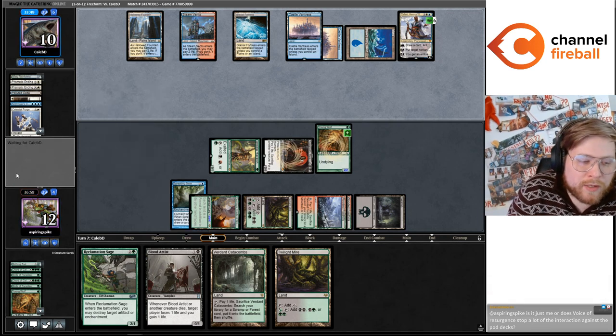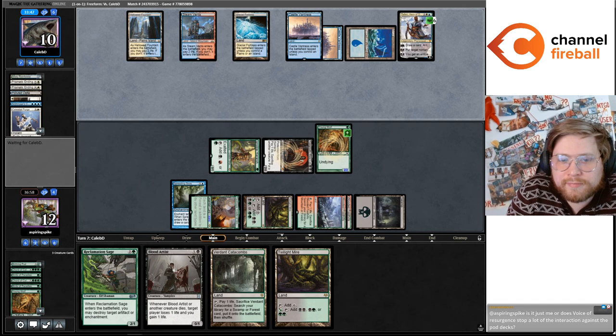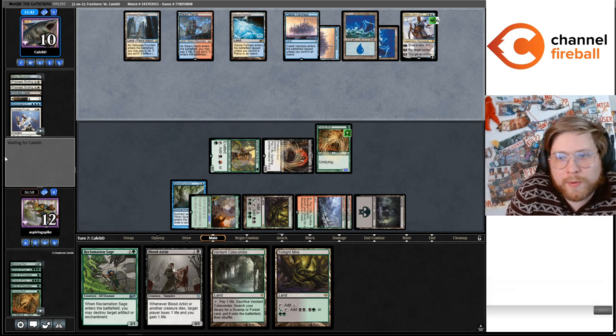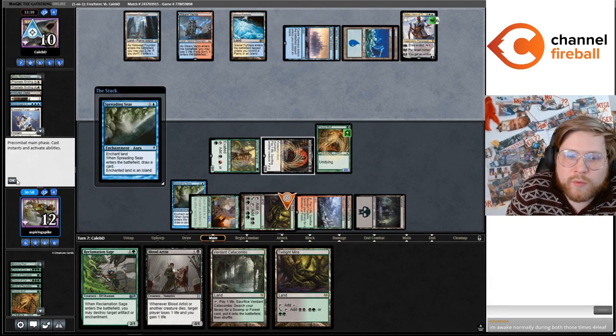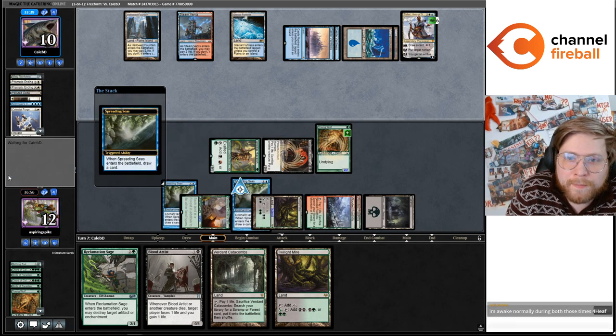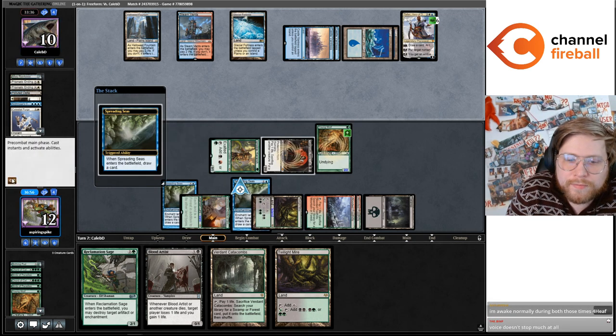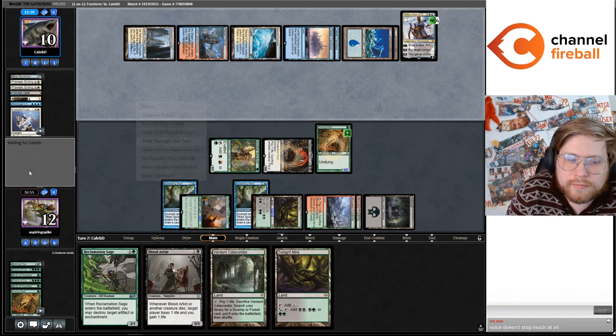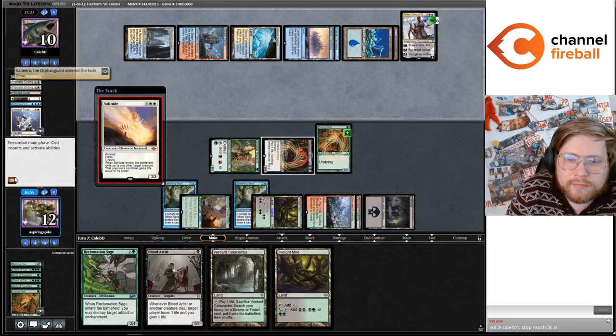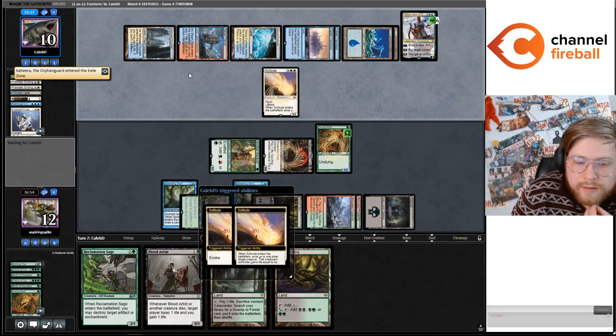Let's just use Voice of Resurgence to stop a lot of interaction against the Pod decks. That's not entirely true because you can still counter the Pod and get a token, which is not the end of the world. Voice is also kind of weak against Prismatic Ending.